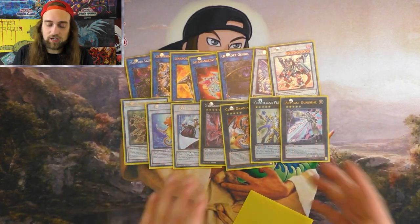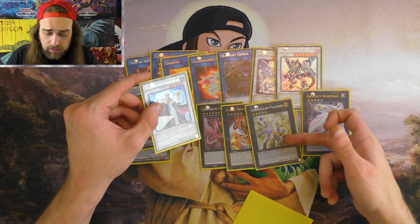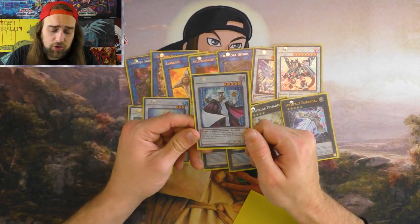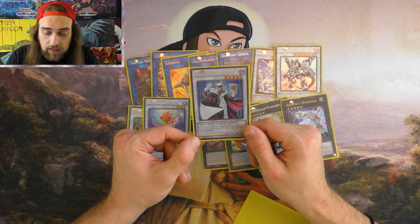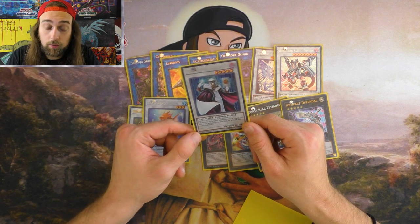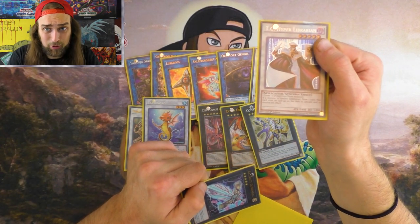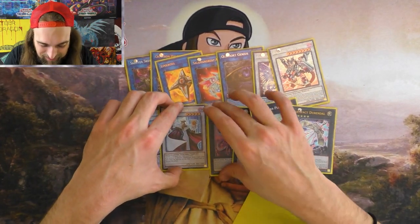Artifact Durandal gives you an extra negate. It's a Rank 5 you can make with Librarian, because Pleiades requires two Lights and Nova requires two Machines — Librarian is neither of those, so you just make Durandal with it. One thing about Librarian: it says 'if a monster is Synchro Summoned, draw one card' — not 'when you Synchro Summon,' so if they're playing a Synchro deck, just leave the Librarian up and you essentially Maxx-C them and draw 100 cards. Librarian is very, very good.